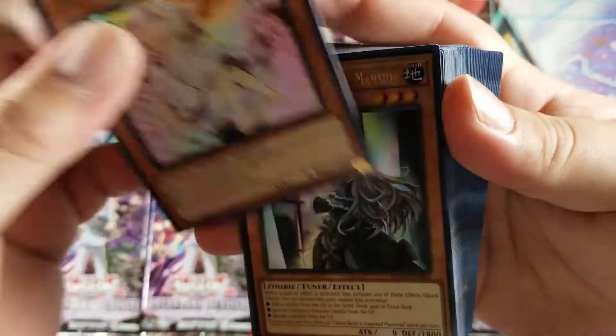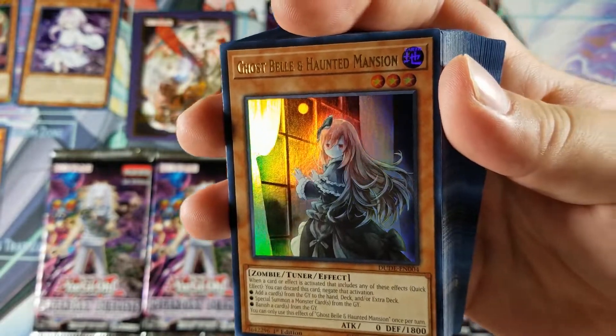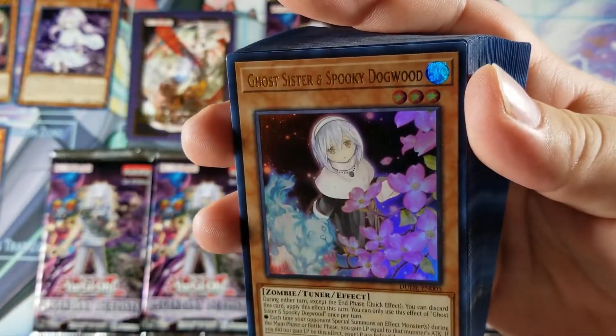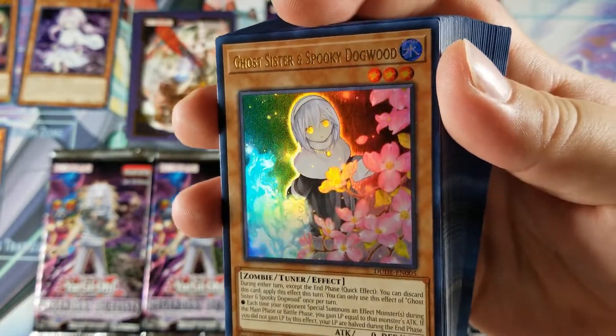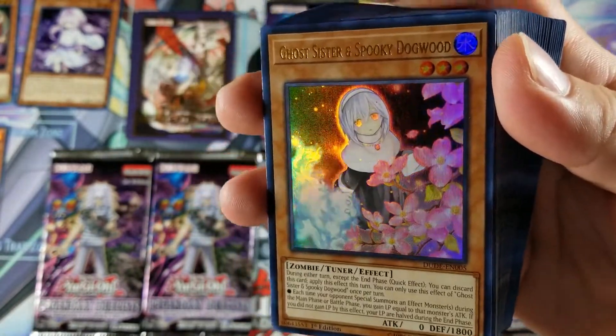Got the big forehead right here though. This was actually really cool as well — Ghost Bone Haunted Mansion, very cool, very nice. Oh, I forgot about Ghost Sister and Spooky Dog! You can't really see the dog as much — I want to see the dog.